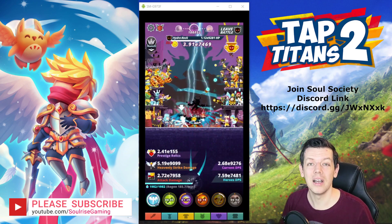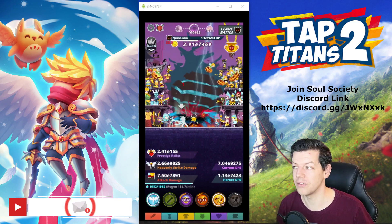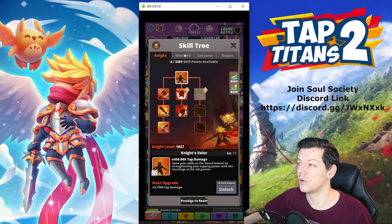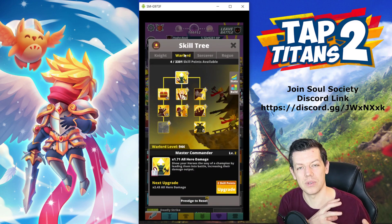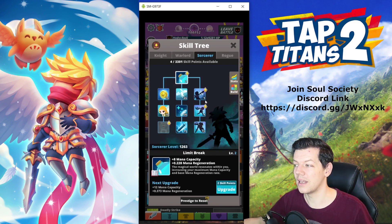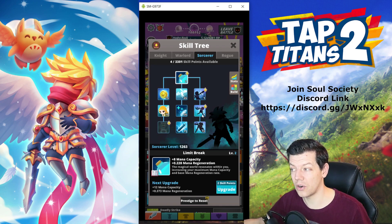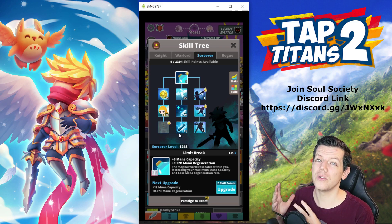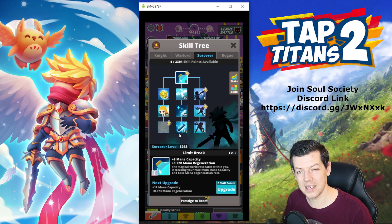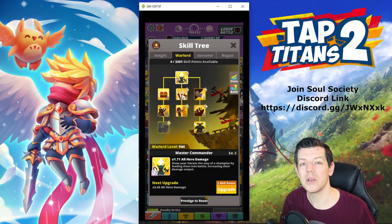Clanship build is a beginner's build because it's semi-active, and when you first start playing you're unlocking heroes and Warlord — that's why clanship tends to be the starting build. For other builds like Heavenly Strike or Shadow Clone, you need a lot of passive damage and splash skills, which only unlock when you have more skill points. You don't normally run Shadow Clone or Heavenly Strike until around 1,000 skill points.